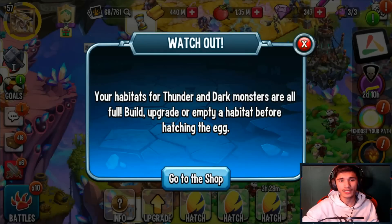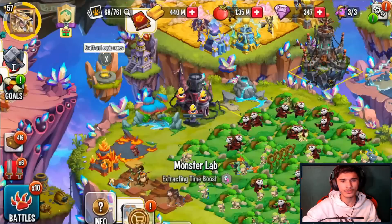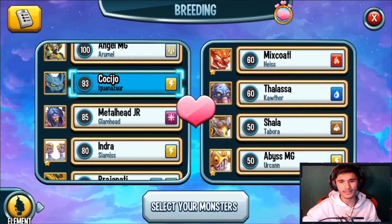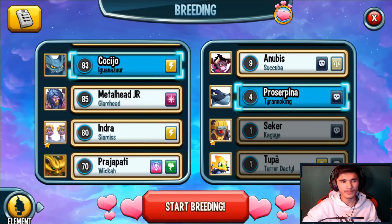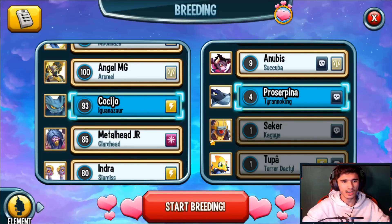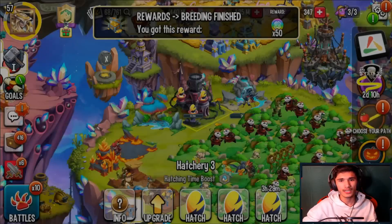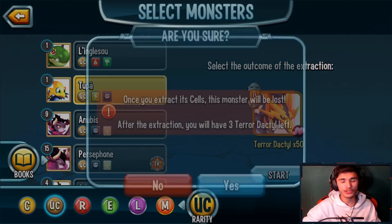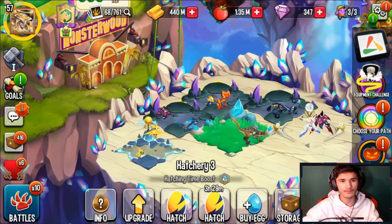The reason I'm breeding and hatching these is because of the race - they're super helpful. I recommend breeding them. All you need to breed is a thunder and a dark monster. You can do like thunder eagle with the Tyrona King, or a thunder mythic and a dark mythic. I'm going to start breeding. These are super helpful in races - you just want to hatch them, breed them, and get their cells for rank-up notes to help your team.